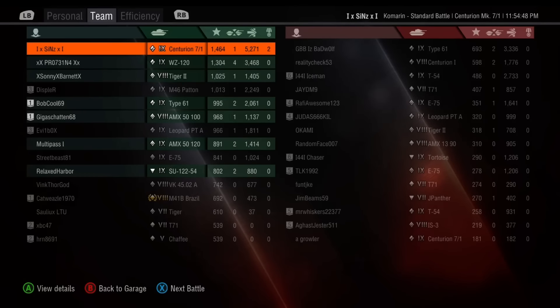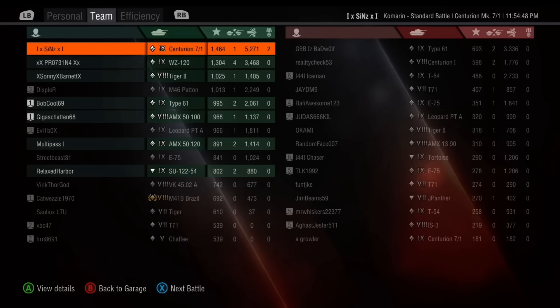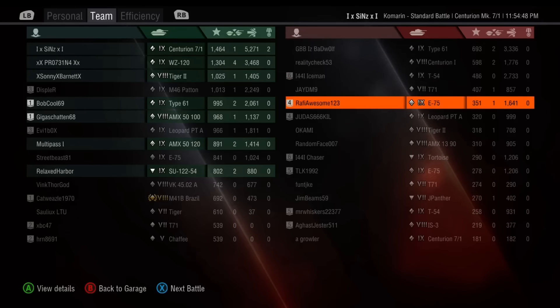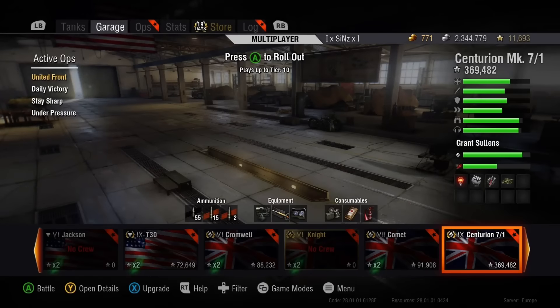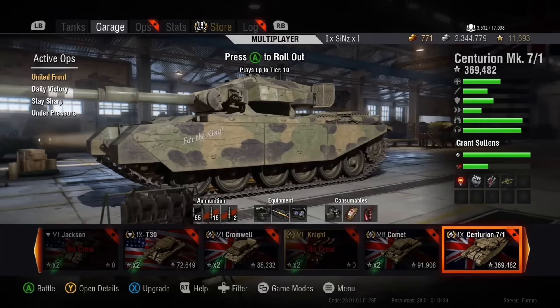Top of the scoreboard — putting the team on my back, put me in the game coach, and actually did okay. That was a decent game. Raffi did 1,641 damage. Kamarin is not really that nice for heavy tanks, especially German heavy tanks. We are going to get into the next battle now guys, so let's go.